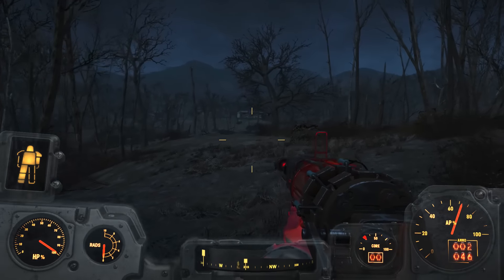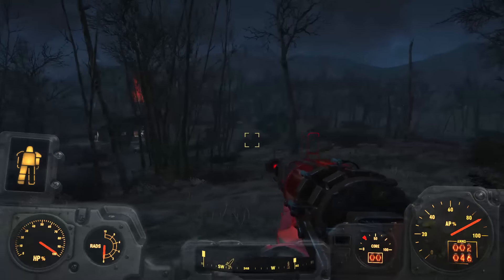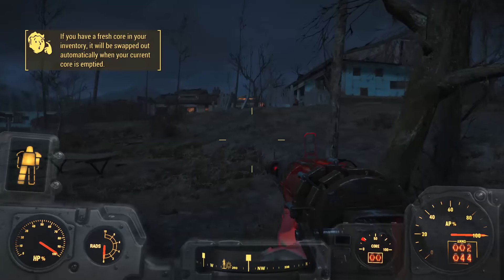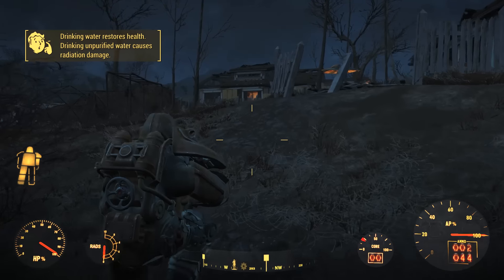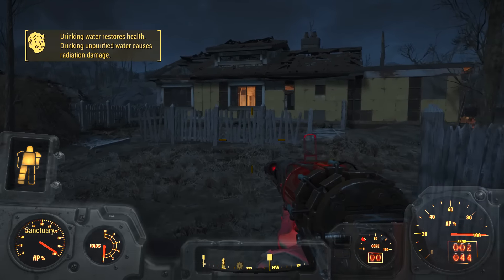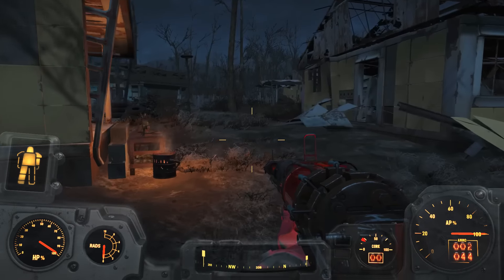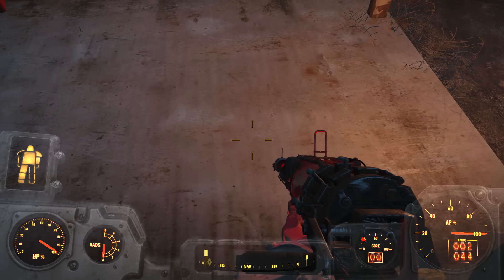It's going to be myself and Codsworth for a short time — I'm going to keep Codsworth for a long time. Now we're back in Sanctuary. We can leave the power armor here. That'll give us time on our journeys to find some more fusion cores as well as some materials that will help us upgrade our power armor. Because right now we don't really have access to do anything, so let's just drop this off right here.